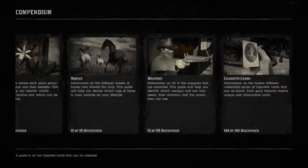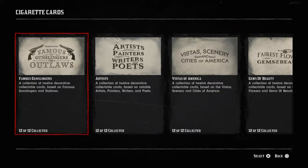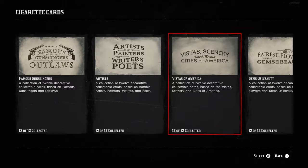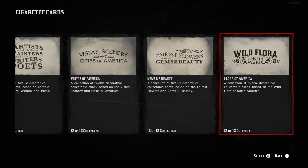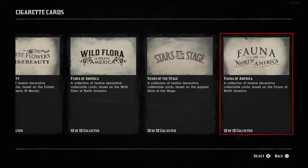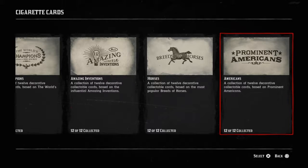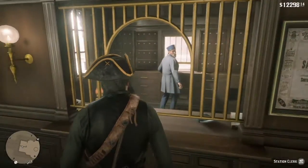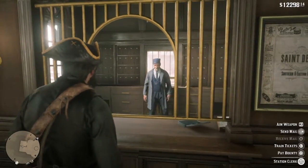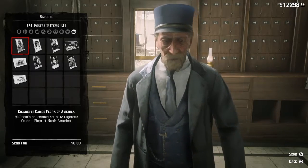I do have a lot of duplicates — you can go to the fence and sell those. I recommend to actually mail off all the collections first, so in case you accidentally sell something you shouldn't have, you don't want to do that. As you can see here, I did get all 12 of 12 of every set — pretty simple, within 15 minutes. Just go to the post office and mail off everything you've collected.